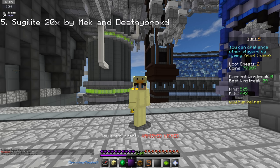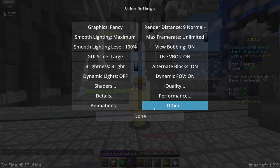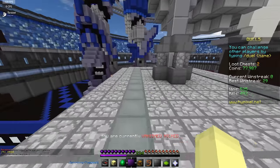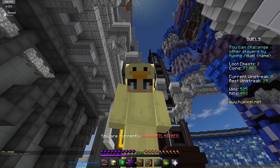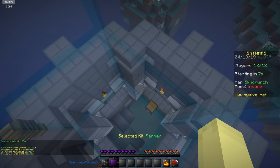Alright guys, for the number five pack we have Sujuly 20x by Mech and Deathy. For this one, you need to go to video settings, quality, and mip map levels need to be off. If it's at four, turn it all the way off, because that will make the swords and rods look blurry — it's expected for a 20x pack. All these links will be down in the description, and the full fan pack review folder for this week will be there as well.